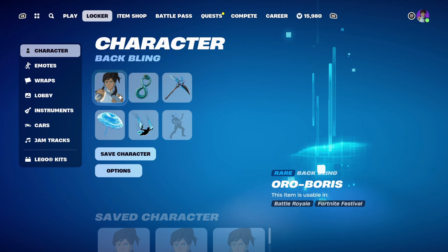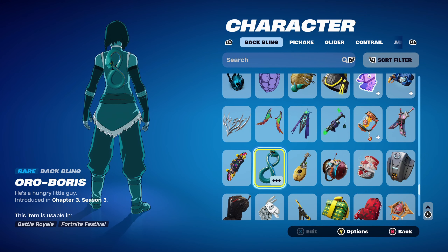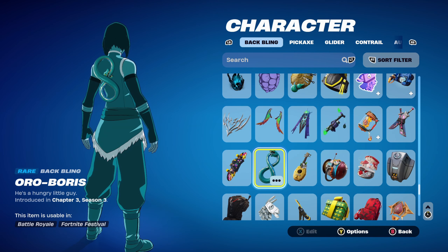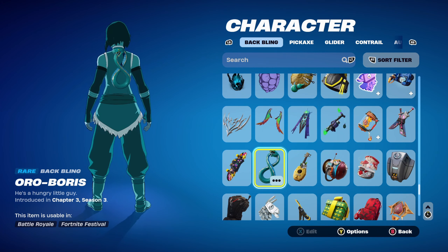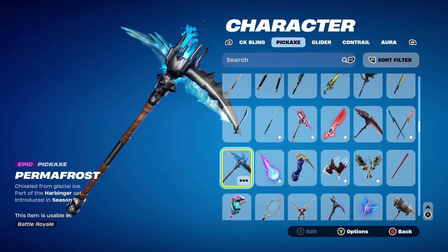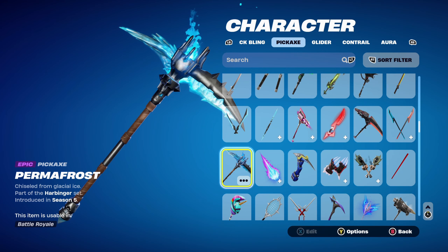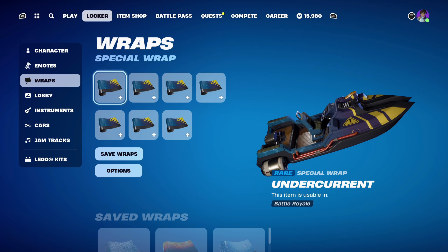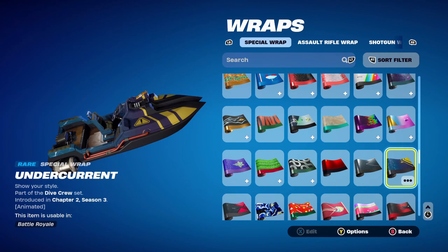For the final Korra skin combo, I thought I'd use the Ouroboros Back Bling, introduced in Chapter 3 Season 3 — a free Back Bling you can get from challenges. It looks like a snake eating itself and works perfectly with the blue of the Balanced edit style. The pickaxe is the Permafrost, part of the Harbinger set introduced in Chapter 1 Season 5's Battle Pass, for the blue design. The final weapon wrap is Undercurrent, part of the Dive Crew set introduced in Chapter 2 Season 3's Battle Pass — an animated weapon wrap for the light blue and dark blue design.